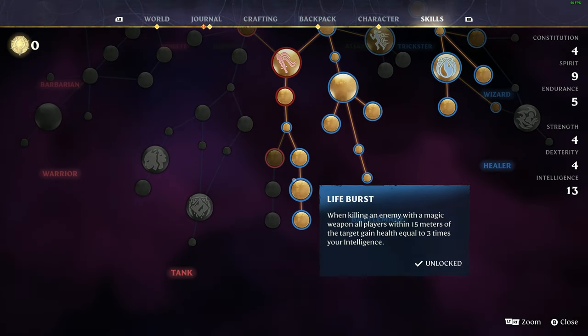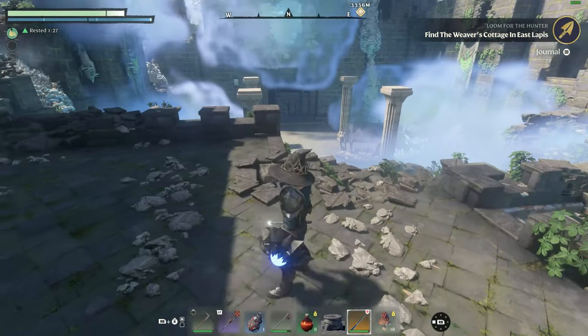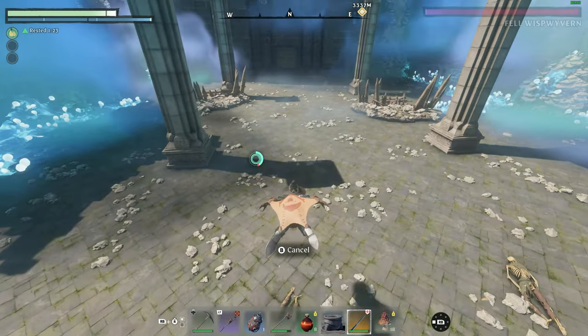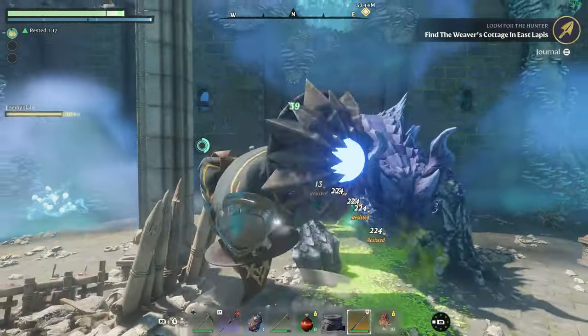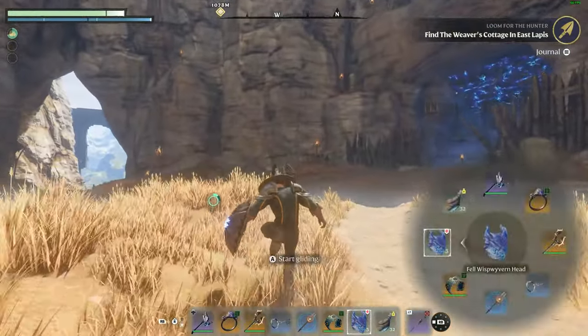The only skill I'd recommend is the one that lets you cast your spells 50% faster. Other than that, you're pretty much good to go. Just watch how fast it deletes the dragon. And it'll work for any boss or pretty much any enemy.